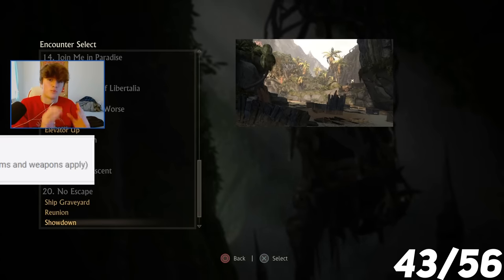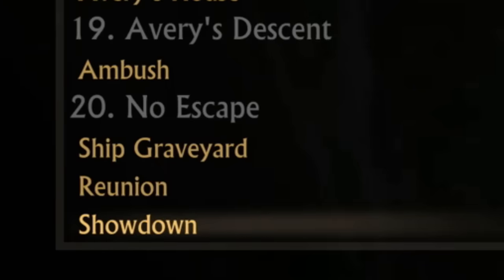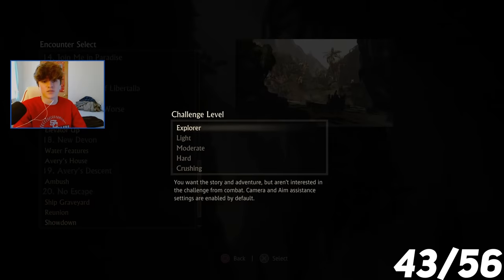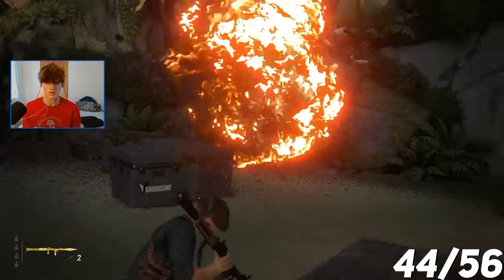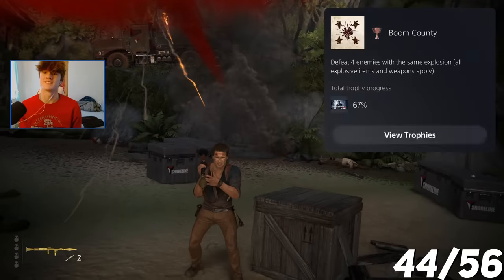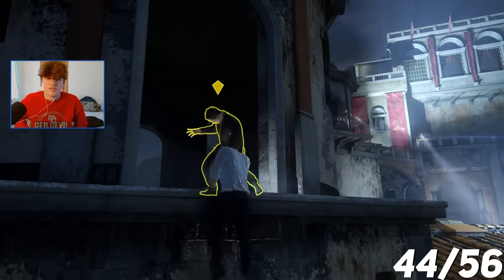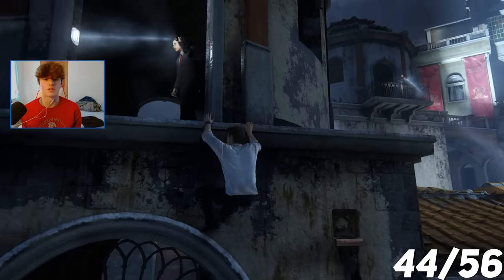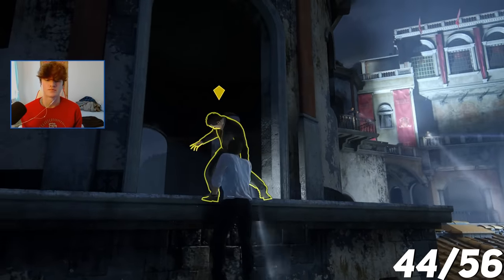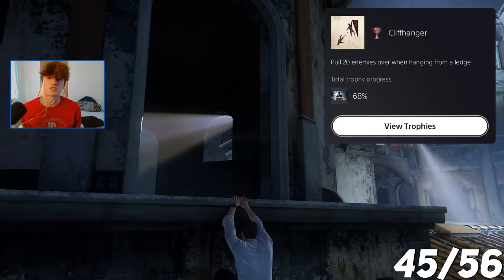For the trophy Boom County, I have to defeat four enemies with the same explosion. I went into the showdown encounter in Chapter 20 and killed the four guys that drop down. Boom County. For the next trophy, it required me to do 20 ledge stealth takedowns — I felt bad for this one guy who was in an infinite loop of death. Cliffhanger — pull 20 enemies over when hanging from a ledge.